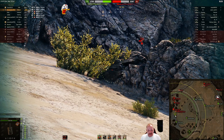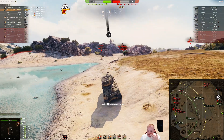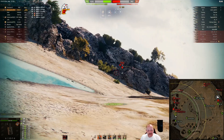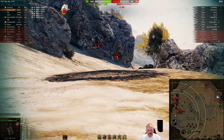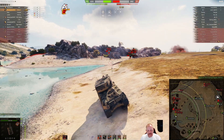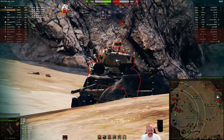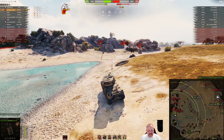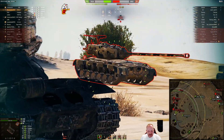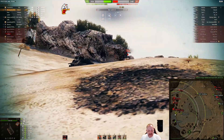You're stuck out here with your butt flapping in the wind. T28 Prototype is behind you — you've got at least two people shooting at you, possibly three or four. The IS3 left you out there. Nice shot on the Pershing. There goes the T28 Prototype — thank you, arty. Pershing's on the run — armor not penetrated. He doesn't panic; he's going to get in there and pop him in the rear. Nice tracking shot.